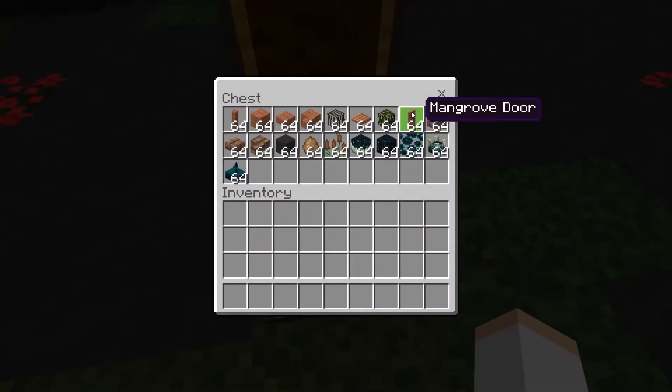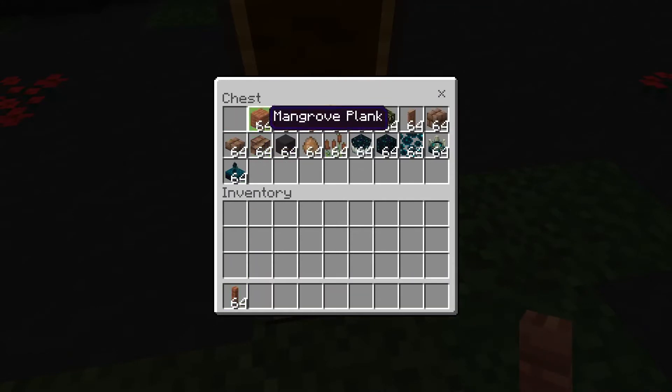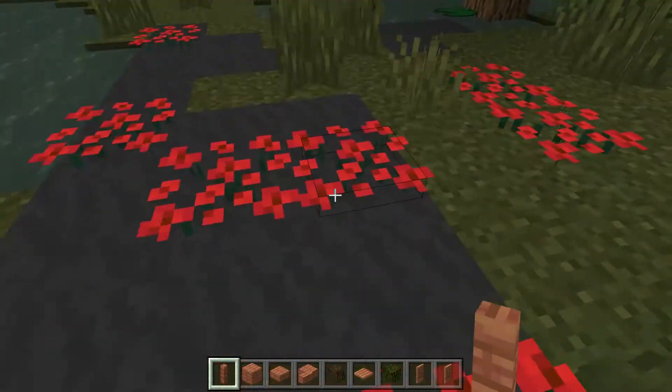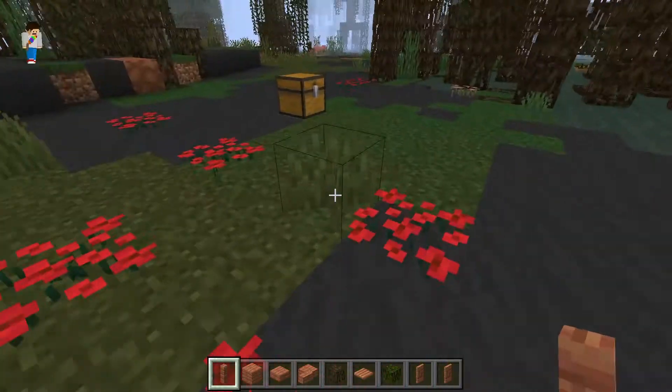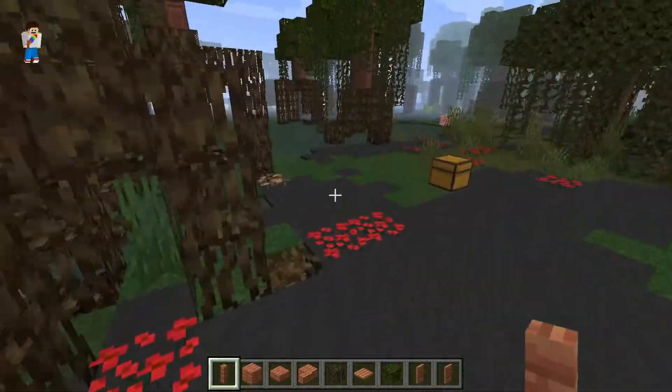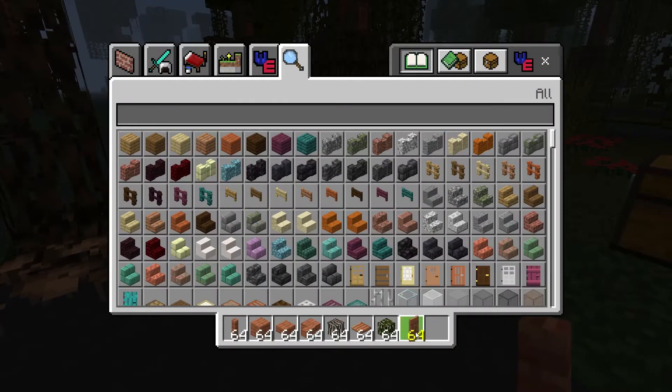There are also things in this mod that were not announced in Minecraft Live, and probably will not be coming in the 1.19 update, which includes things like alligators, which are probably not going to come in the update.